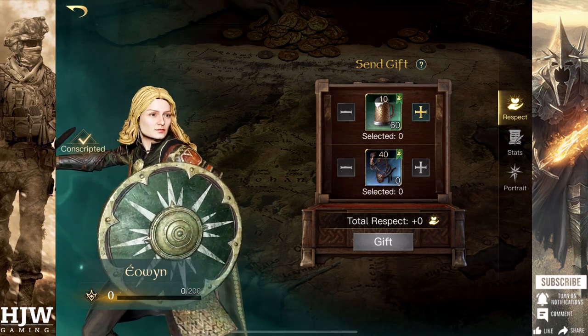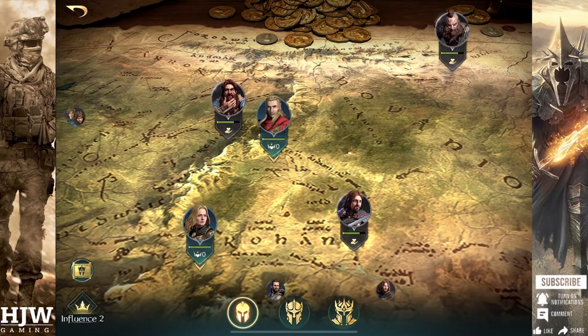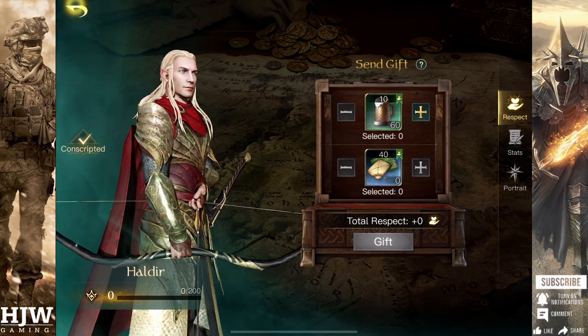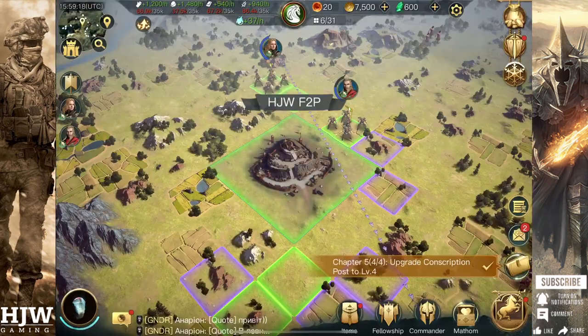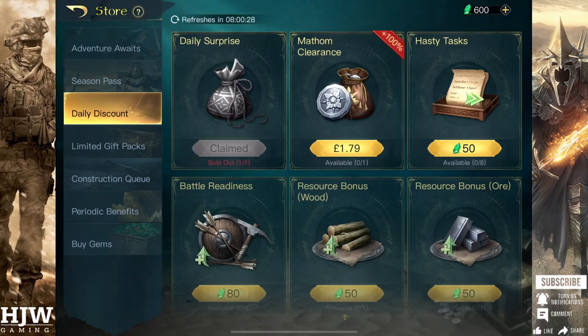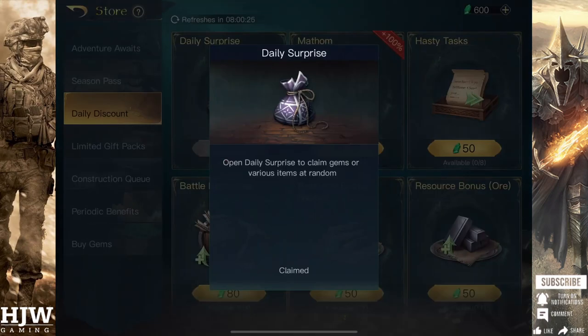Once you've logged in, set up your account, and have your first commander, let's look at ways to maximise and get as much of the premium currencies — mathems and gems — as quickly as possible, as well as ways to get additional equipment. The first thing to do is to head to the store icon in the top right, go to daily discount, and click on the free daily surprise. By clicking this you can sometimes get gold, resources, or even a free 50 gems. Make sure you do this every single day as those gems and resources will add up over time.